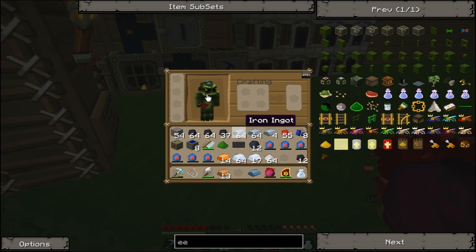Now I need to make advanced alloy, so I need to make a metal block. That's weird - refined iron, bronze, and tin.